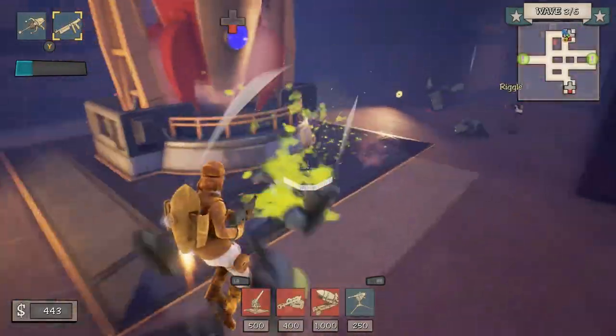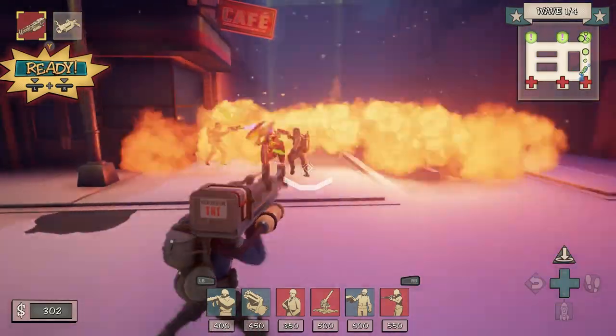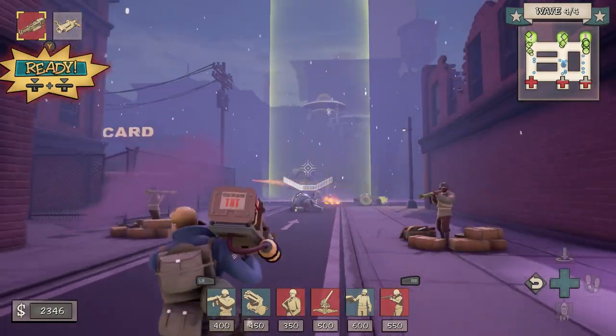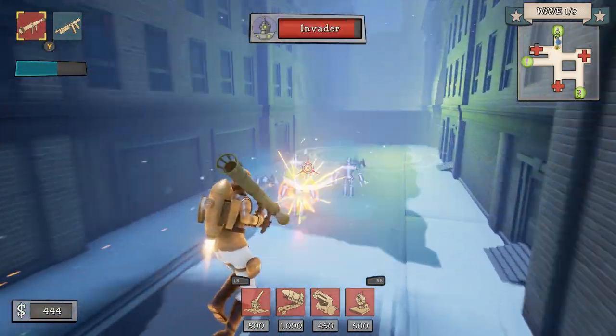Fortified is an explosive strategy shooter where players will defend the Earth against a deadly Martian invasion in the 1950s. Play as one of four pulp-inspired characters equipped with Cold War-era weapons and experimental structures. Defend the Earth with up to three of your friends for the ultimate co-op defense experience.